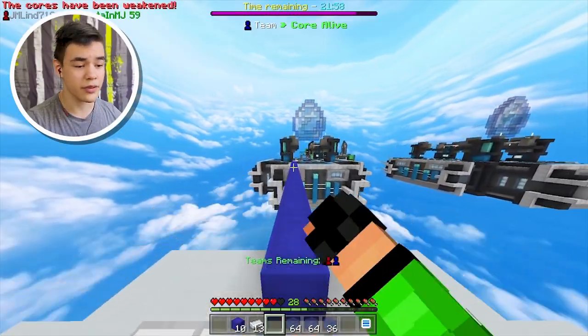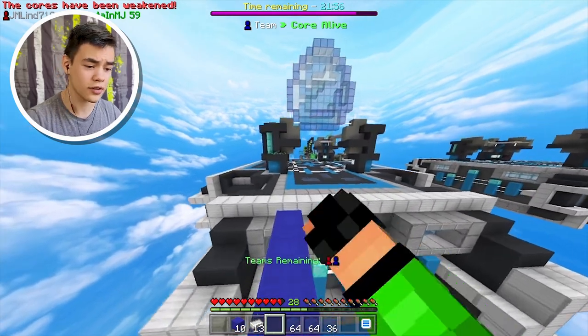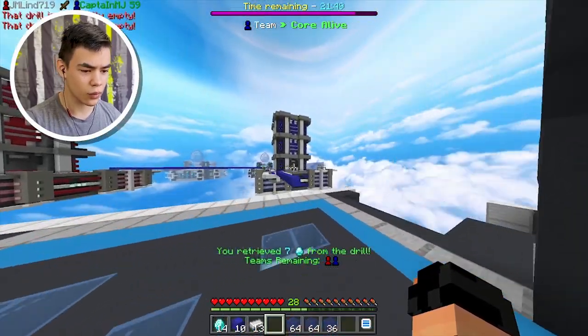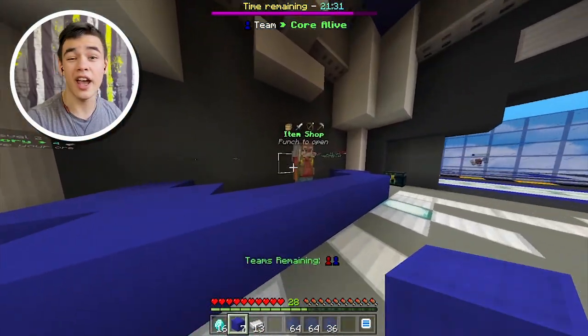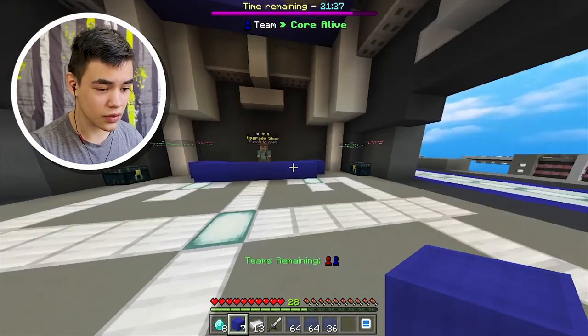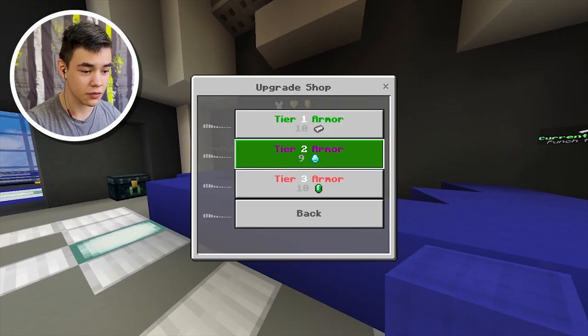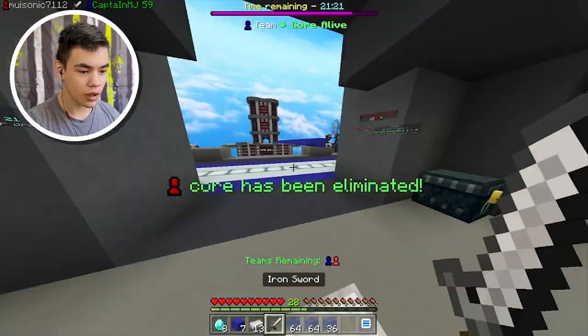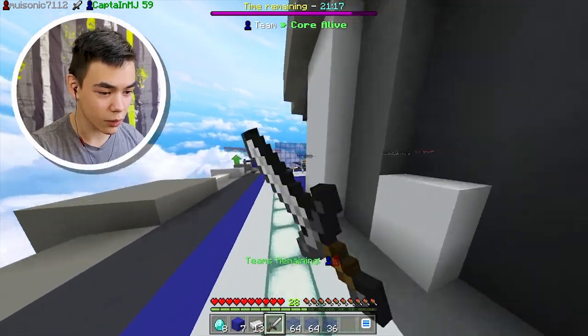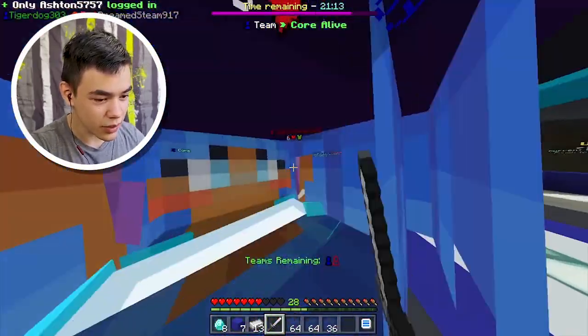We need to grab some more diamonds for armor and an iron sword because we don't want to be weak. This should buy us at least a sword. All I gotta do is go over to this item shop. Let's purchase the melee sword. I thought that was our core for a second - the red core has been eliminated! What is this guy doing? Get out of here, out of here!